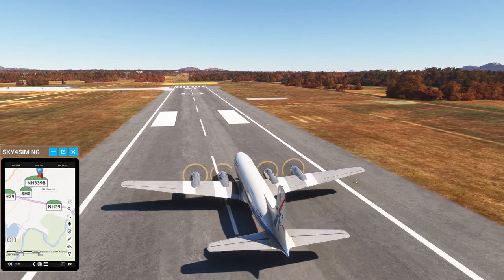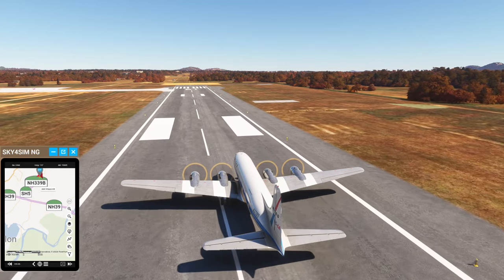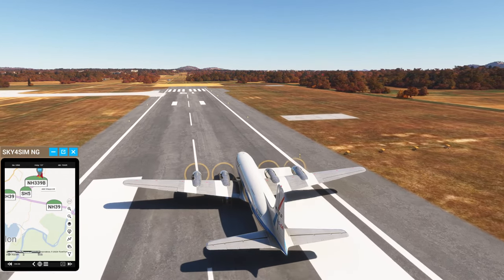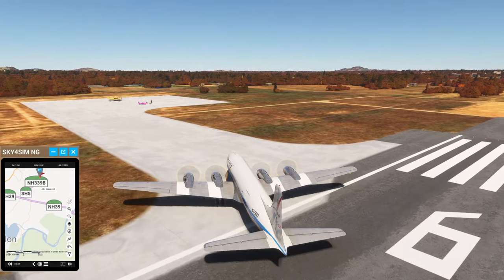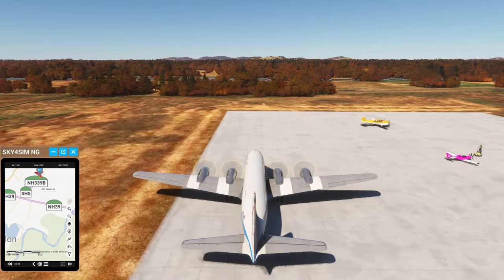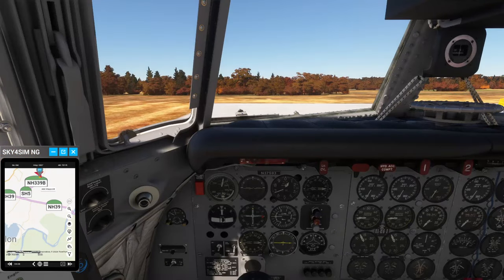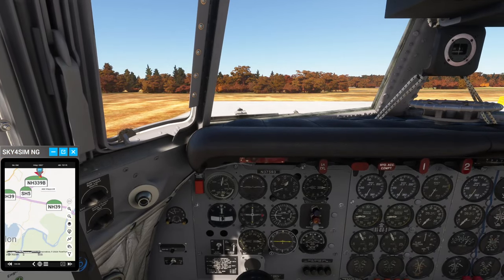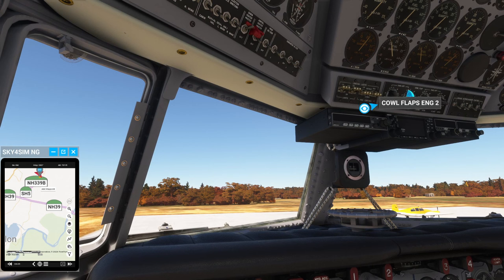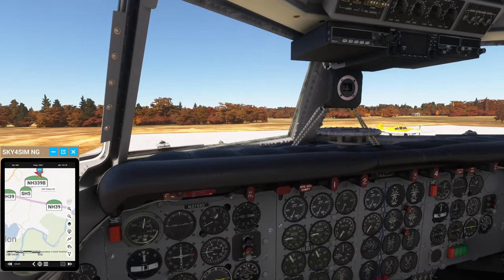Taxi to parking and shut down your engines. Romeo Alpha-412, exit left next available taxiway. Exiting next available taxiway, Romeo Alpha-412. Imagine a harder landing with this than a tail dragger — I'm usually worse with the tail draggers. More practice is necessary. If I was doing the proper shutdown, how would this go? Cow flaps open — I probably should have done that for landing. Wing flaps are up.